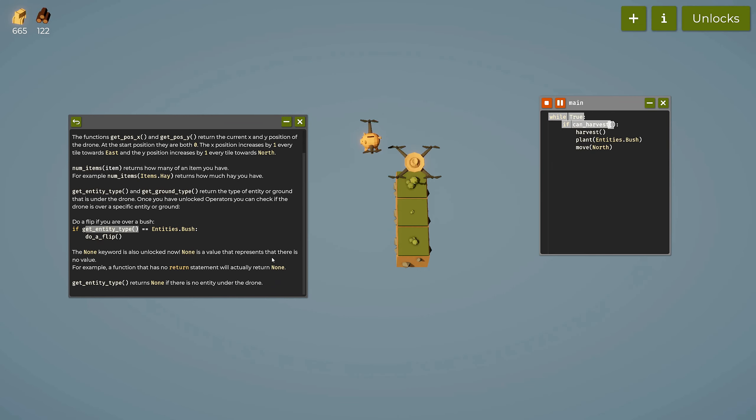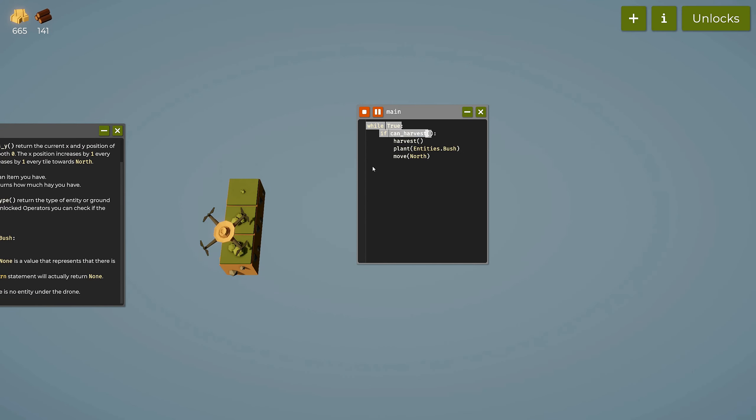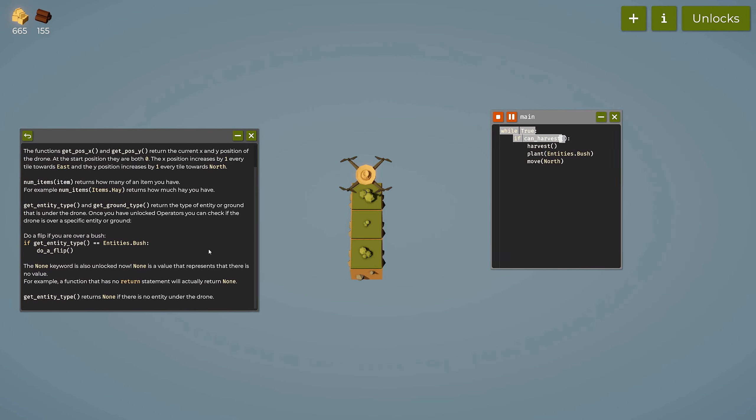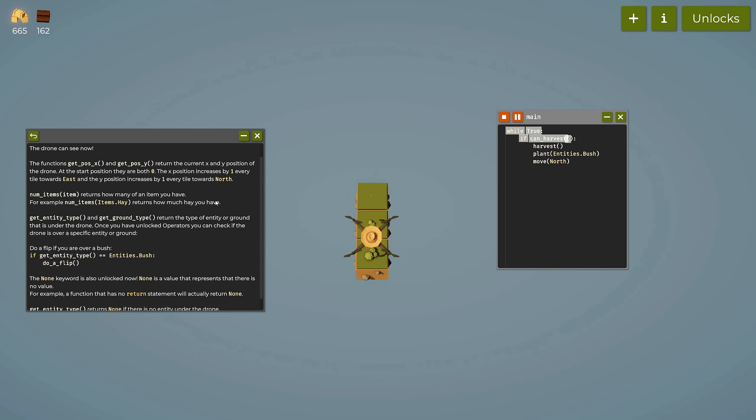The none keyword is also unlocked. None is a value representing that there is no value — for example, a function with no return statement returns None. If there's nothing below the drone, None is returned. Harvest most probably returns None because it's a function that does something rather than returning a value — unlike a sum function that takes two values, adds them, and returns the total.